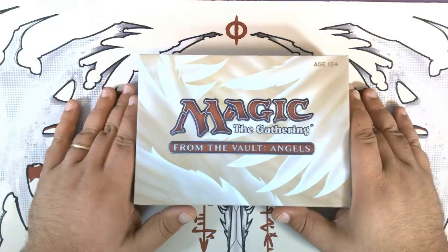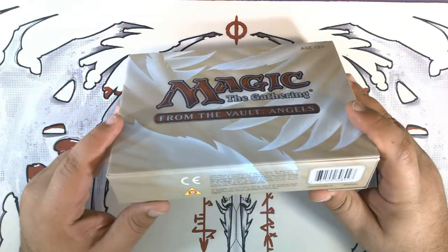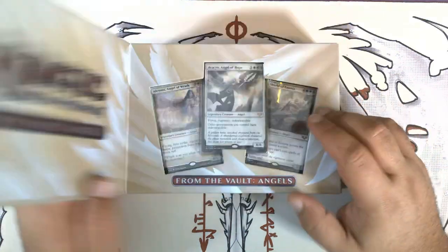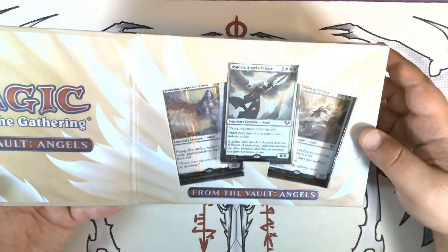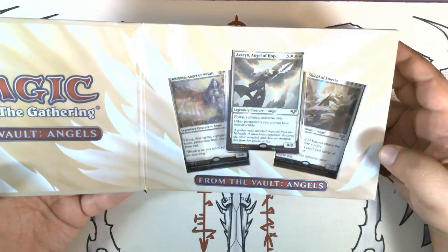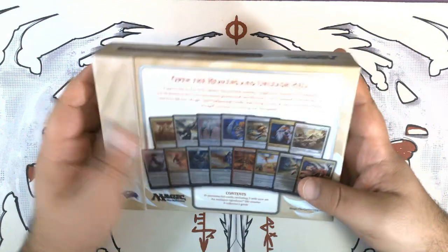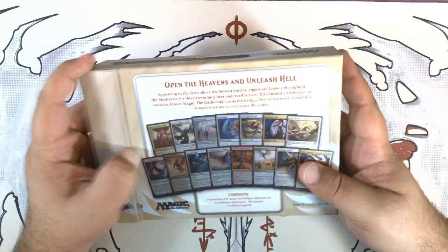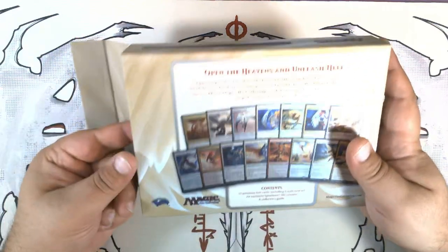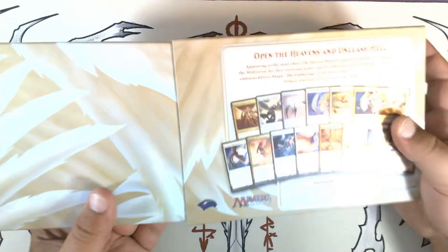Hello, hello! Pizza Packs here, and today we have another From the Vault. This is From the Vault Angels. Let's open the heavens and unleash hell, as they say on here.